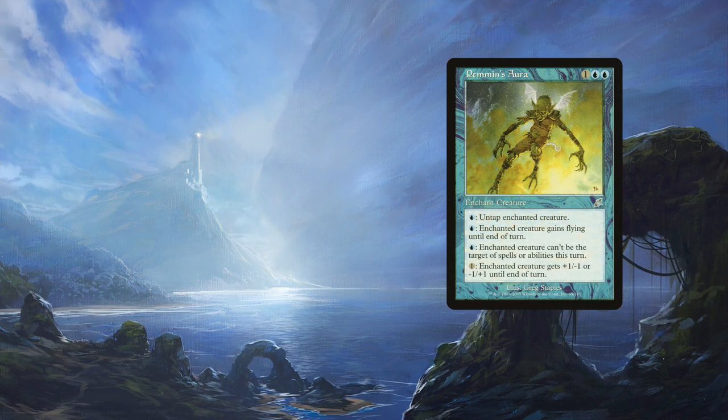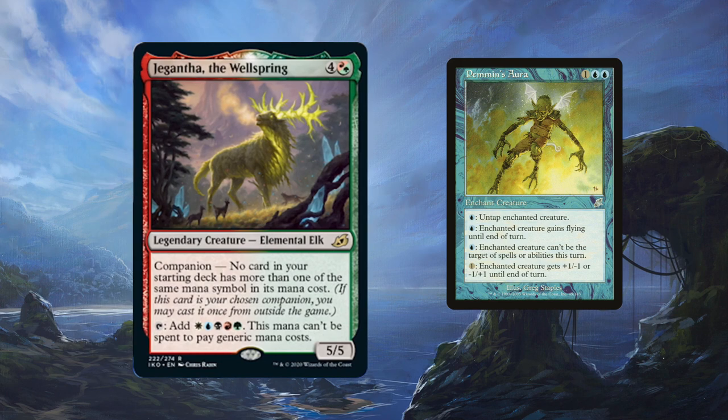This can also be done with another Ikoria card, Jikmantha, the big-boy elk. Jikmantha taps for all 5 colors, but none of it can be used to pay generic mana.